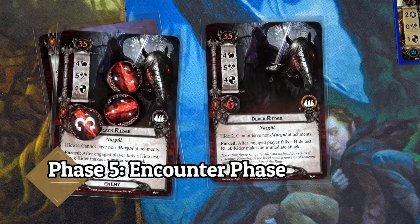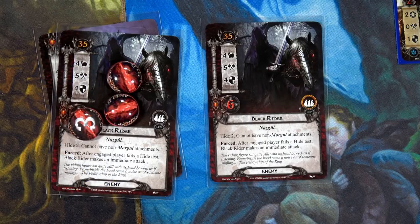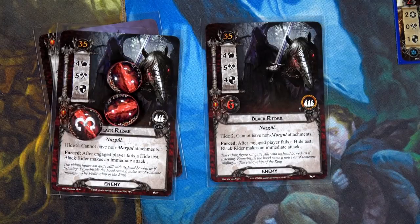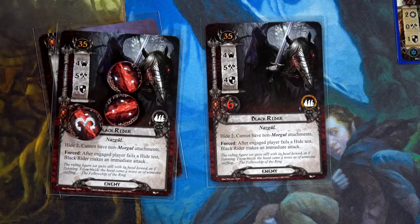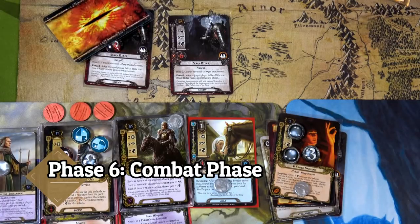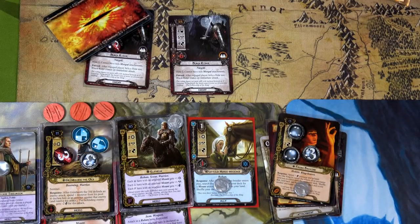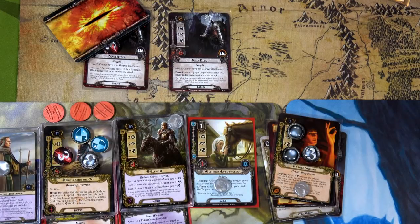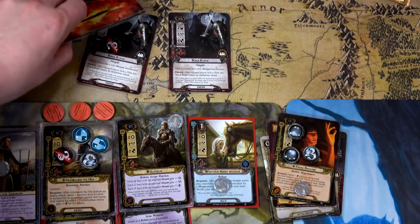We have two Nazgûl in the staging area. The first one will engage the Hobbit deck optionally — they draw a card and Sam readies with Master of the Forge. We engage the second Black Rider as well — I need them out of the staging area to quest successfully. We only have one card left in the encounter deck and won't shuffle until next round. Grim Bjorn defends against the Black Rider, attacking for five versus his five defense — nothing gets through.